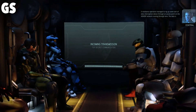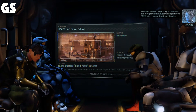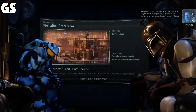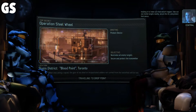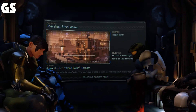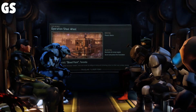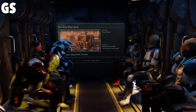The Resistance Operative managed to rig up some sort of data interception device through an access point on the Advent Network running through here. The data is apparently critical to the alien's latest operation. They're already moving to destroy the device. We're heading in to make sure that doesn't happen — take out any hostile targets nearby, secure the AO and protect that device. Operation Steel Wheel — this is going to be fun, in Blood Point, Toronto.